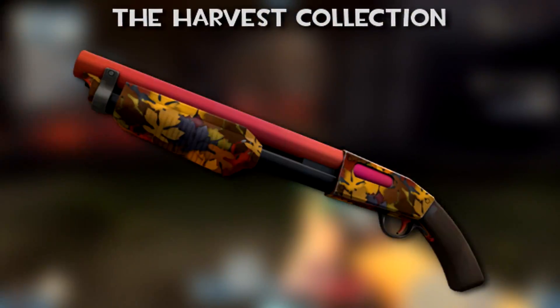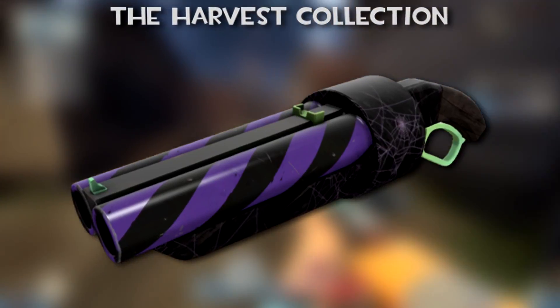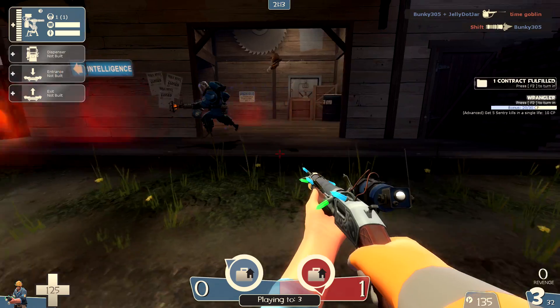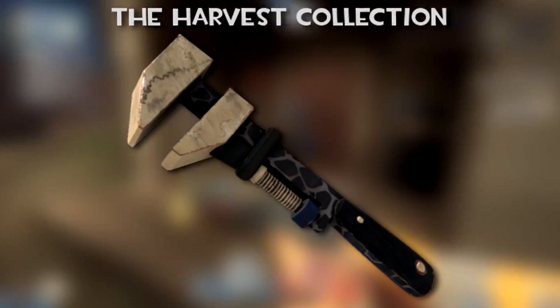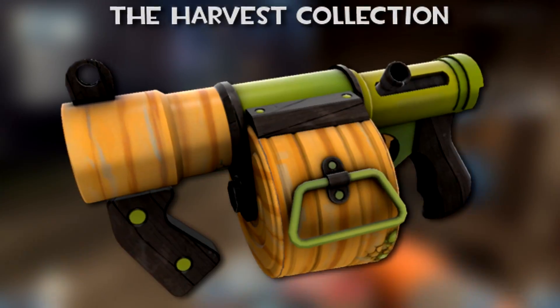The Harvest Collection comes with Autumn Grenade, Wrench, Rocket Launcher, and Shotgun; Macabweb Grenade, Minigun, Pistol, Sticky, Scatter Gun, and Revolver; Nutcracker Flamethrower, Scatter Gun, and Minigun; Wildwood Medigun, Sniper, Revolver, and SMG; Boneyard Revolver, Wrench, and Sniper Rifle; and Pumpkin Patch Sniper Rifle, Sticky Launcher, and Flamethrower.